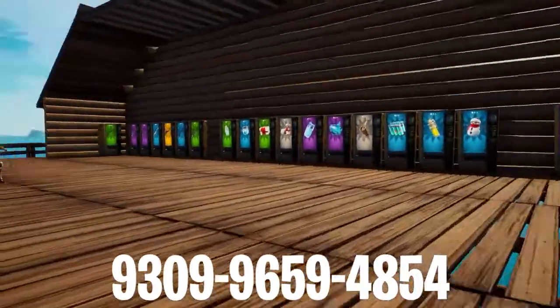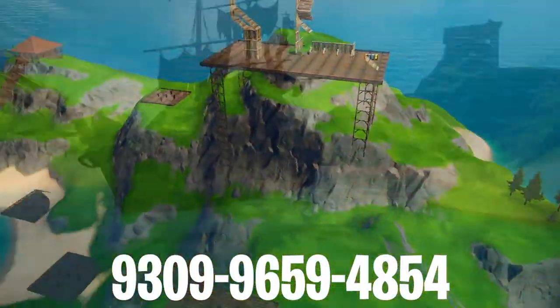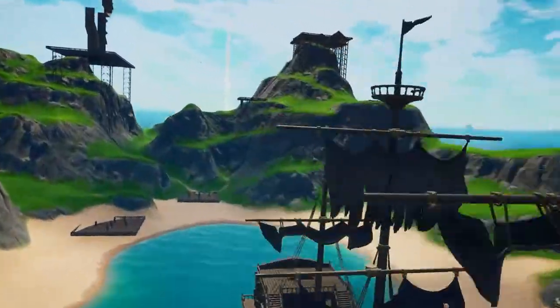Coming in at number 4 is Jan's trickshot map. It also features slow-mo enabled and also features trickshot of the week, a way to change game settings, and custom shot designs.